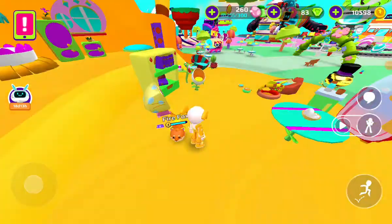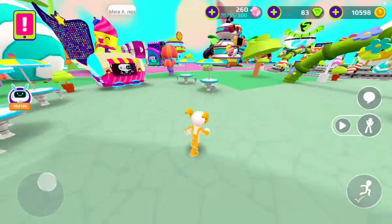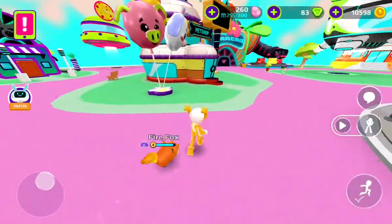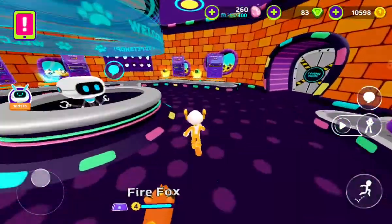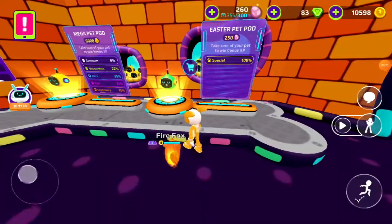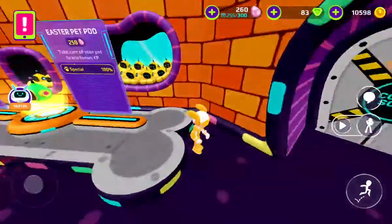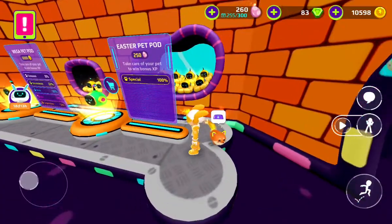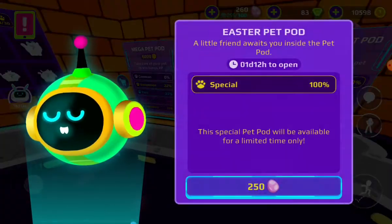Welcome to another video! Today I'm gonna be buying an Easter pet pot on this platform. That one over there — it's 250 and it's green. What makes this platform different? It's green, and look at the two. It's 100 to get a special one. I want to adopt it now — I'm gonna buy it!